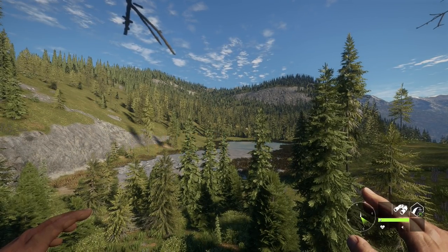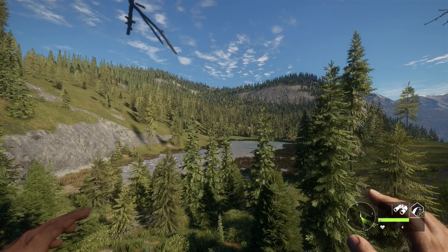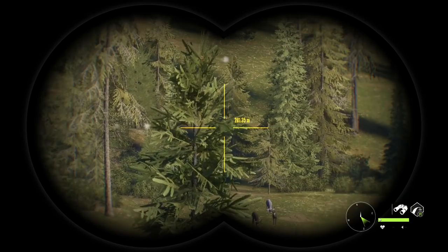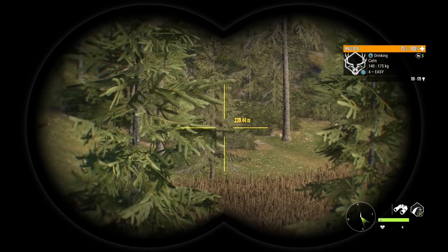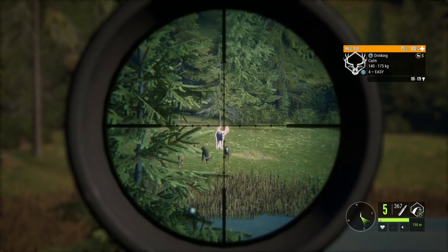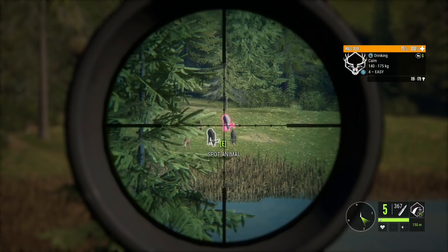Hello everybody, we are back here on the Hunter Called Wild and today we're gonna head out for another true mule hunt. Recently I was watching one of DD33's live streams and he was at this little lake right here, kind of in the middle of the map. There was a ton of mule deer here, and sure enough I come over here myself and we've got this level 4 dilute just chilling right here. So we're gonna take him out — there's also a decent level 4 right there so we're gonna get both of these guys down. We'll wait for him to get his head up and then we'll take the shot.